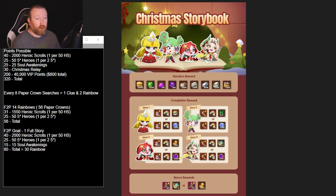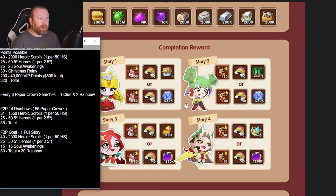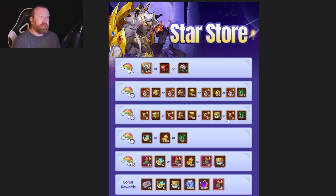I highly recommend trying to finish a complete story because you get a lot from doing that. To do one full story you'll need 2,000 heroic scrolls, five five-star heroes, and 15 of the 25 soul awakenings, which gets you to 80 total searches. That gives you 10 rainbows from the searches plus 20 rainbows from the 10 clues, for a total of 30 rainbows — plus the special story completion reward.